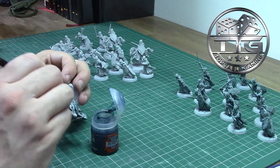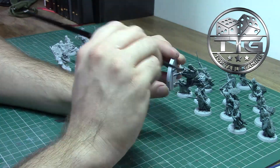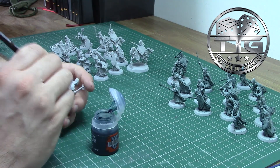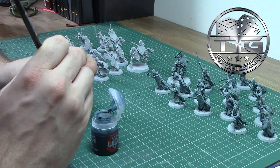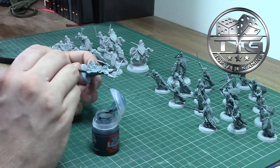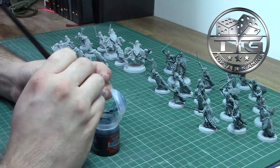Another tip for using Contrast is to use a much bigger brush than you'd normally use. For this, I was using a medium shade brush. The reason is it holds a lot more paint and allows you to move the paint around the model rather than just placing it exactly where the point of the brush goes. Before you move on to the next step, make sure the Contrast paint has fully dried.